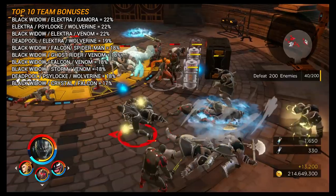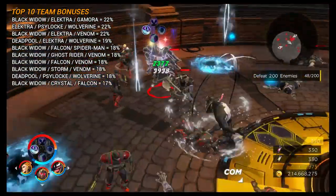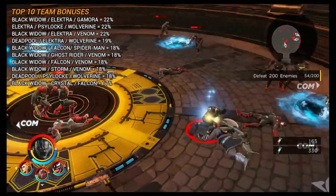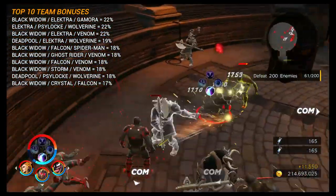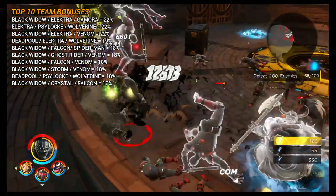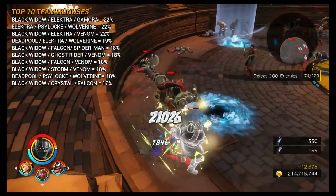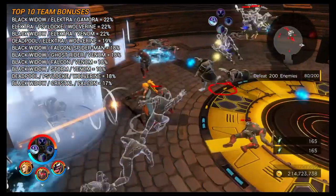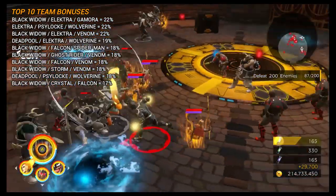I'll always mention that although you can get nice bonuses from running certain teams together, I'd never feel forced into running characters you don't enjoy. Play who you want — but if you're looking to maximize team bonuses, these are the top 10. The range across the list is 22% down to 17%. The top team to run with Black Panther would be Black Widow, Elektra, and Gamora, giving an additional 6% Strength, 8% Mastery, 3% Resilience, 3% Energy, and 2% Vitality — the majority of which benefit his setup.